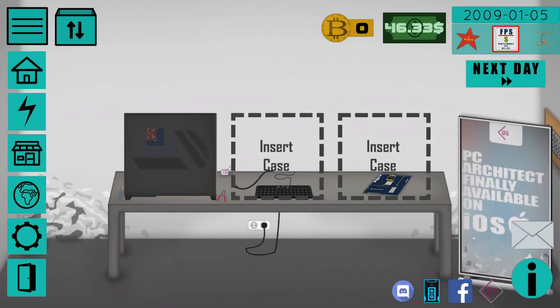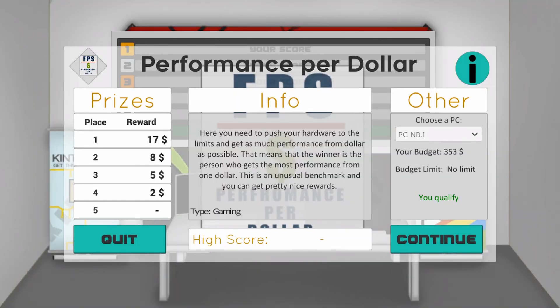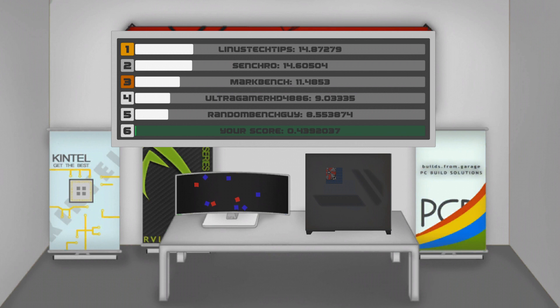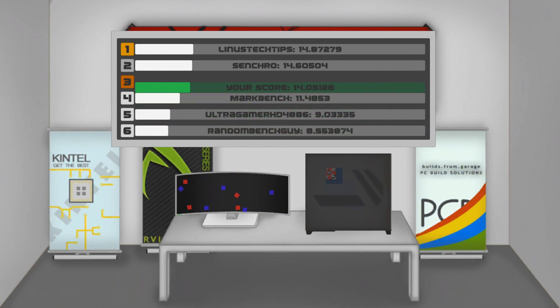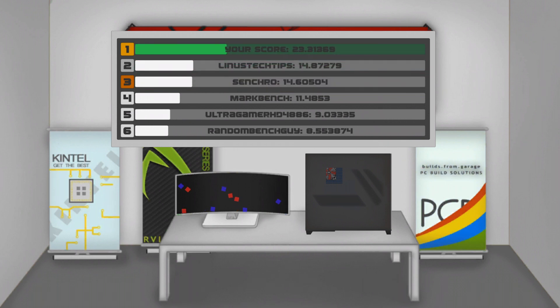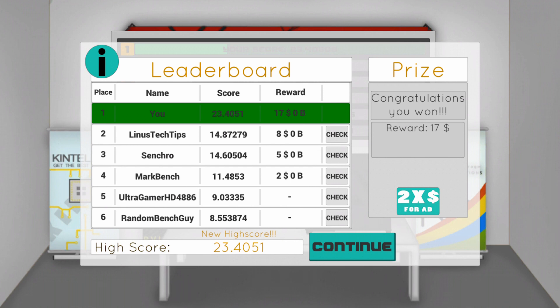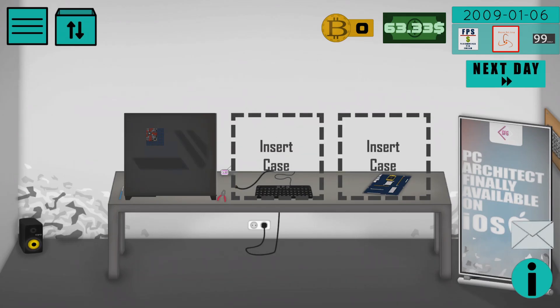And we can try to do a benchmark — performance per dollar. This benchmark is pretty good for our cheap computer. Yeah, we have first place! We won $17 in the first benchmark, which will help us to make our computer even better. I hope this video was helpful for you. Thank you so much for watching and see you guys in the next video.